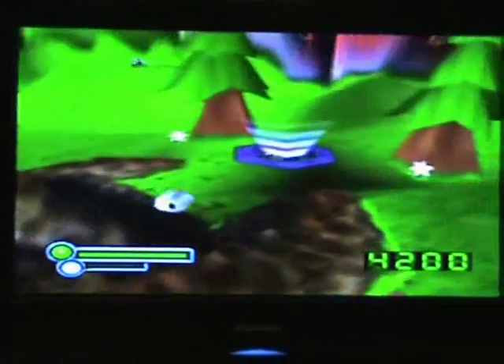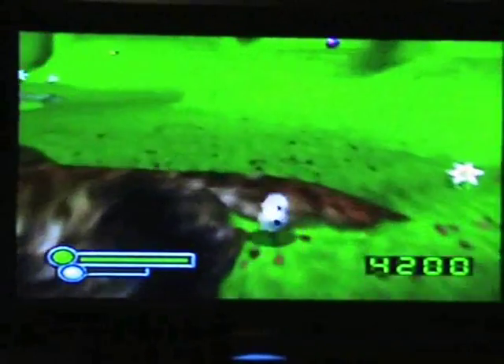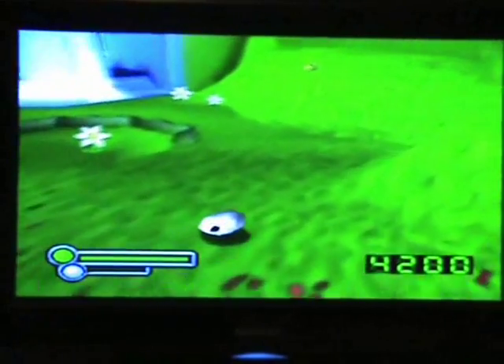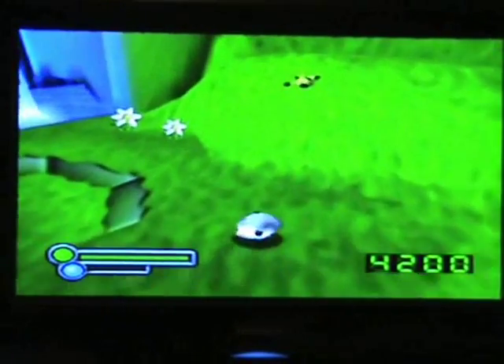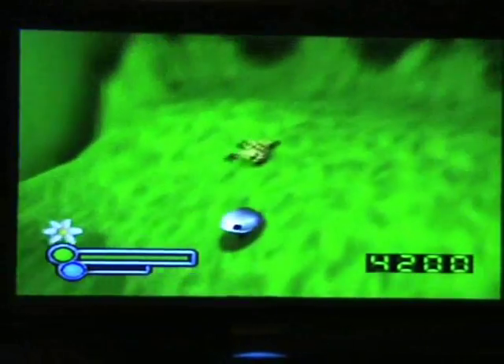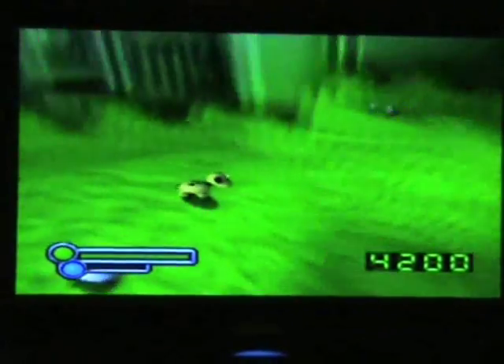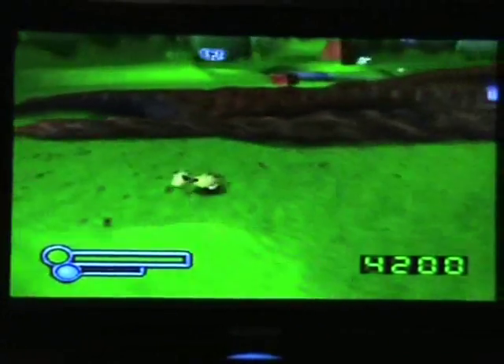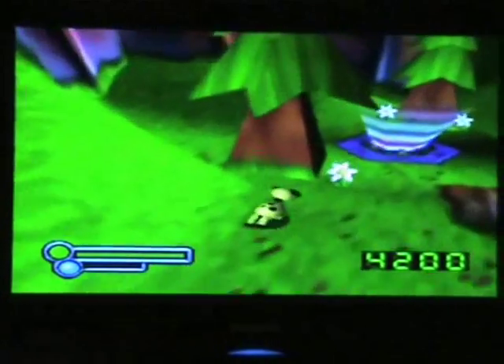I'm going to go back to the dog to do the get energy part of the mission. The sheep are very slow and take forever, but you just press the R button and it allows you to come out as a dog with the chip. So that's pretty cool.